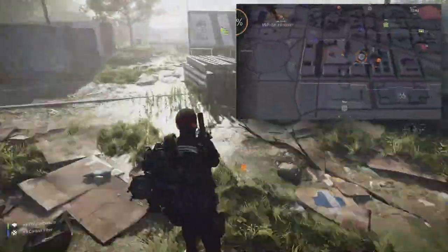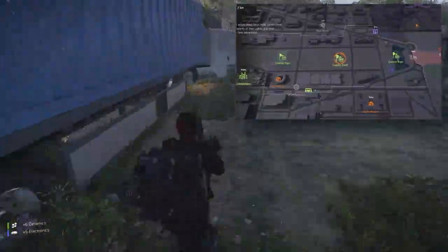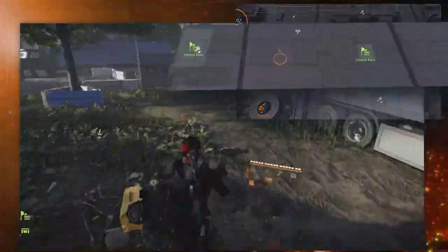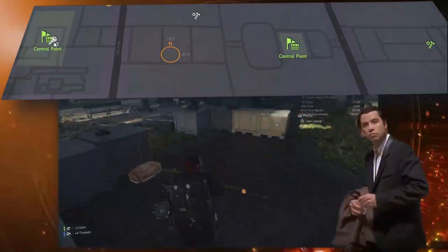We all know that the solar farm control point is a treasure trove for resource farming, but if you are focusing purely on that, then you are missing out. A ton of loot containers can be found between the sinkhole and just beyond the solar farm, the majority of which are between the control points.